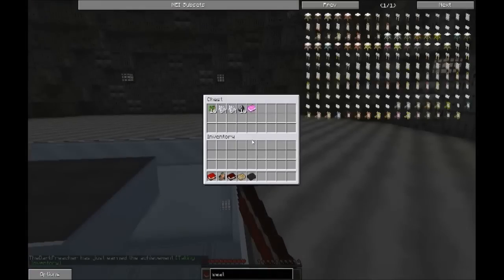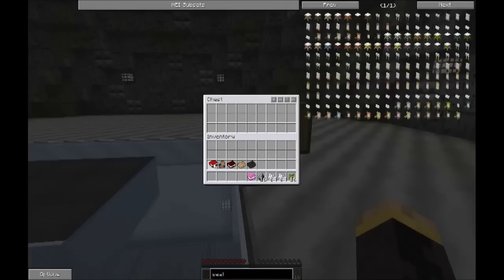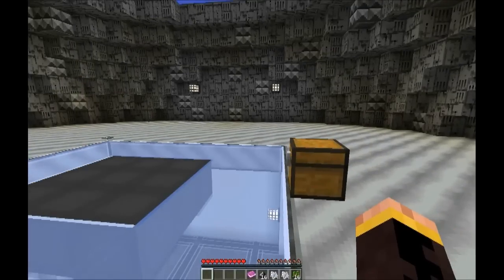We've got saplings, bone meal, bone meal, flint, and a book. Also got some books that we start out with. And a soul chunk cleaner.